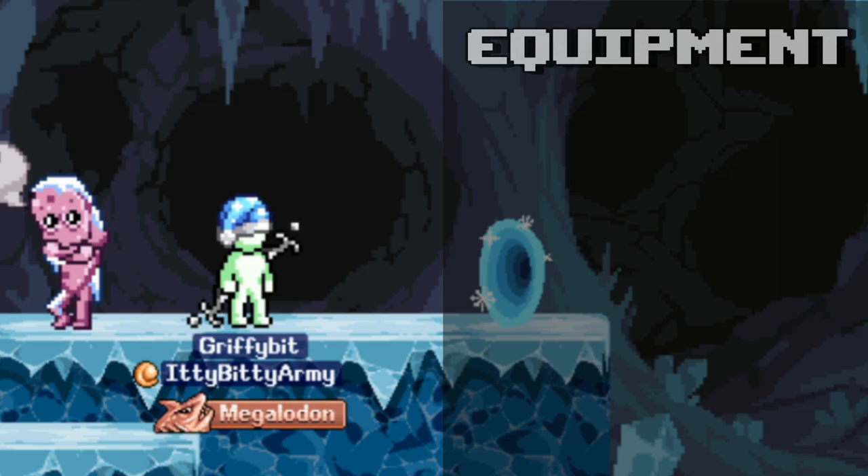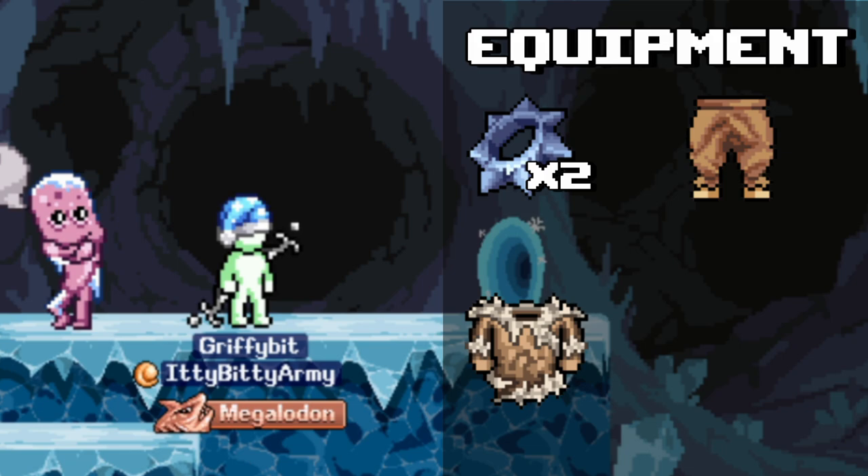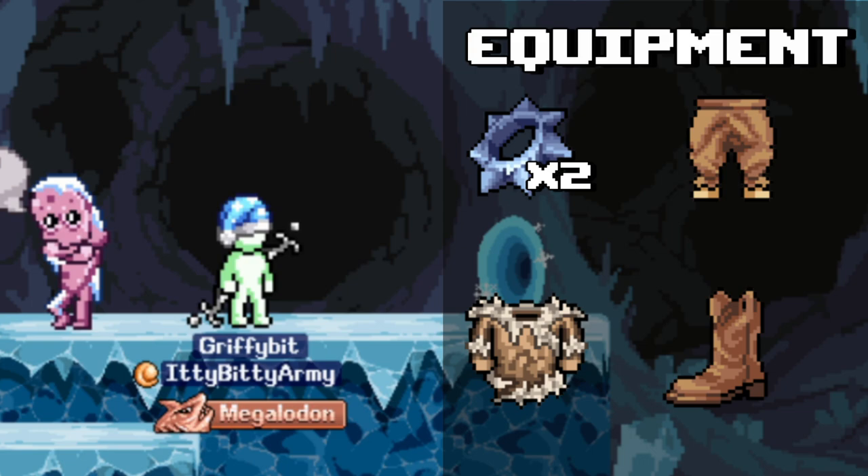Now let's talk about gear. You want to run: two Rex Rings for skill efficiency, which you'll eventually upgrade to Serrated Rex Rings; Bandito Pantaloons for efficiency from Anvil tab 1; Barrel Leathering for efficiency from Anvil tab 2; Bandito Boots for efficiency percent from Anvil tab 2, with an upgrade coming at Anvil tab 4. And of course, the highest-level net you can have equipped.